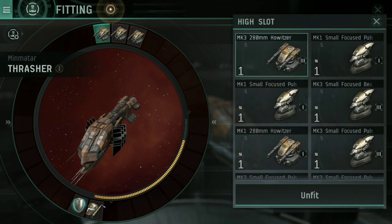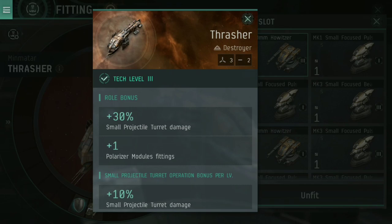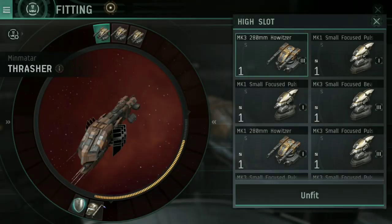Minmatar ships prefer projectile weapons — you'll see it says small projectile turret damage. There are several different types of turrets: projectile, energy, and hybrid. There are also missiles — they're not technically turrets, but we will cover those in this video. Drones, however, we will not cover, as those are a much more complicated subject that require a video of their own.